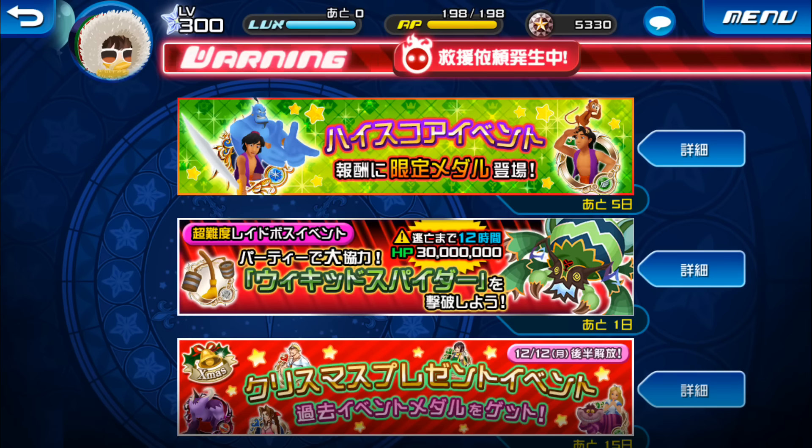Hey everybody, El here playing Kingdom Hearts Unchained Key. It is weekend raid time. This time we're raiding the Wicked Spider, which has the usual 30 million HP and a 12 hour time limit to take it down.